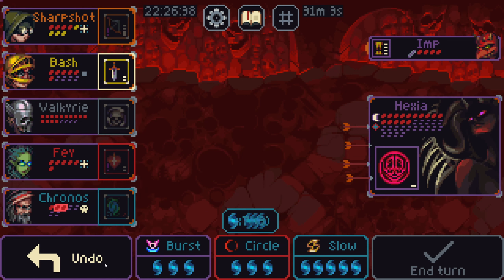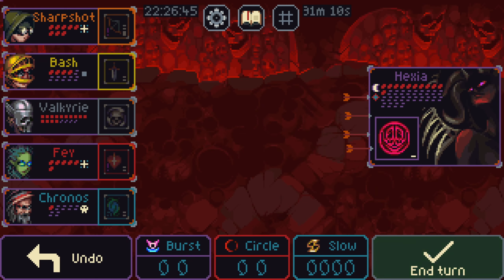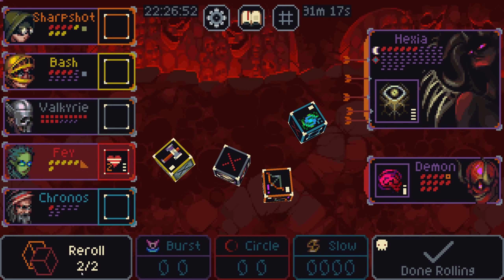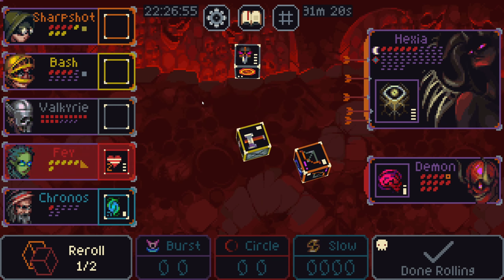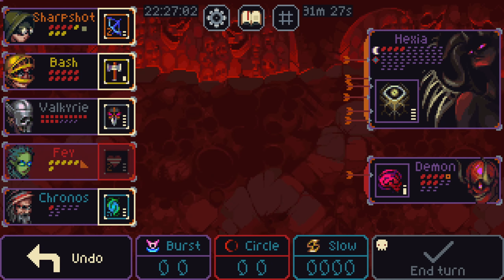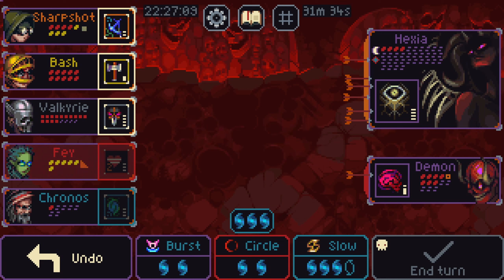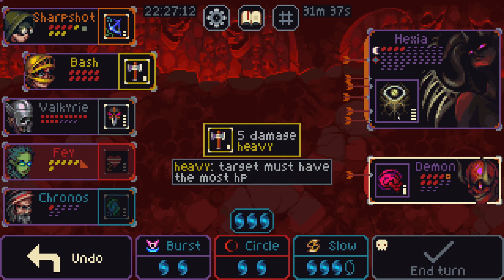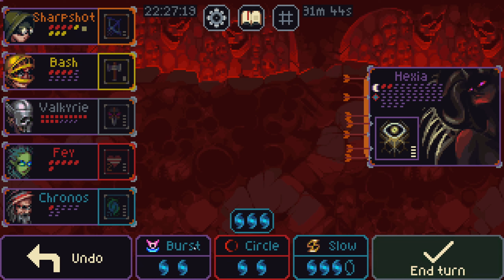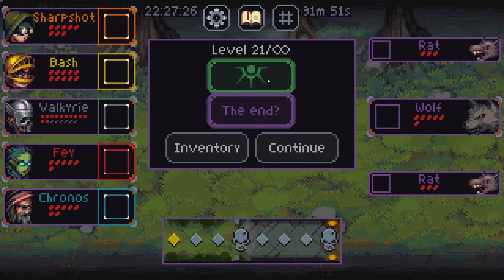Oh, that doesn't help me. I can do this. You summon a demon. But we're doing well. At least you didn't freak out my sharpshooter. There we go. Oh, it's growth? No, it's decay. There we go. He ran away. Hexia ran away. I don't think I've ever had Hexia run away before.